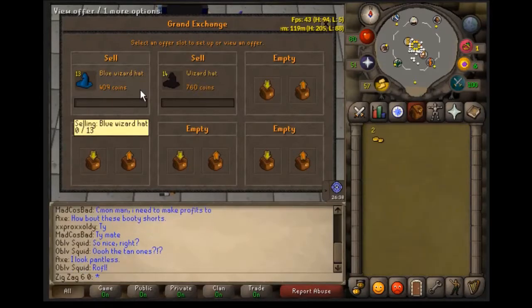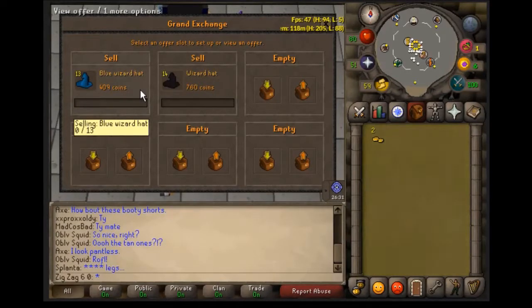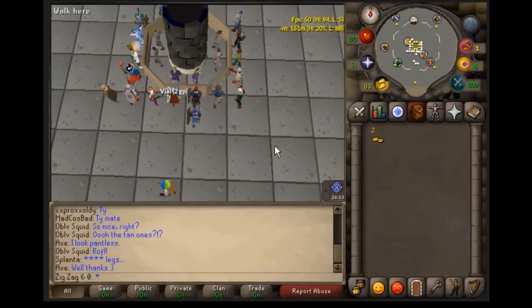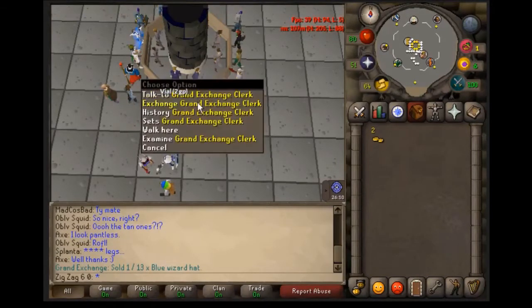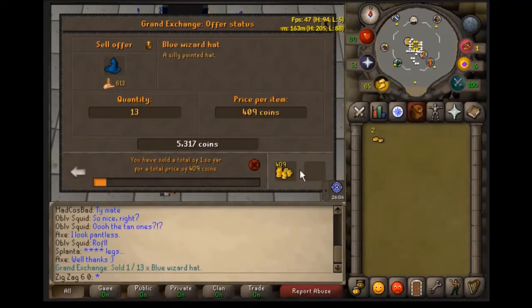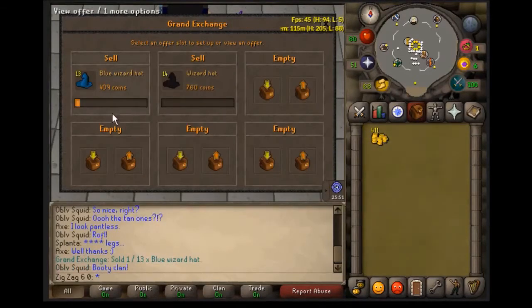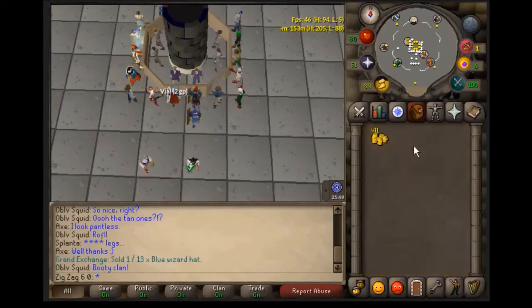Compared to the fact it only took one minute to collect all those hats, the wait is pretty good. You can do other things while waiting for them to sell. Just sold one — so if you started with 56 gp you just got 400 gp back and can go buy more hats without worrying about running out of money.